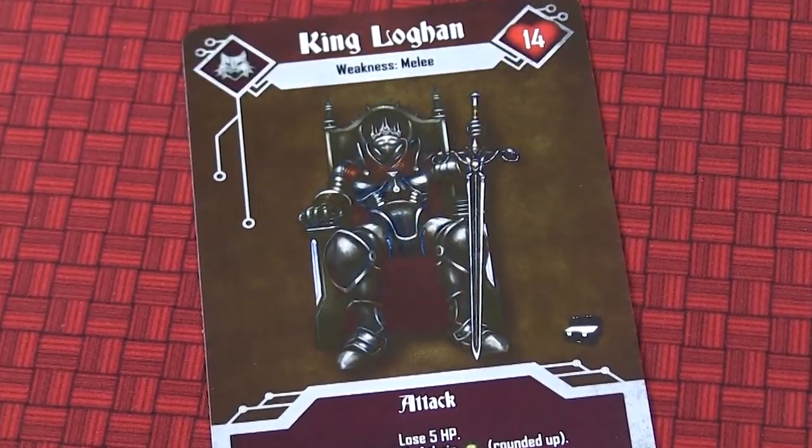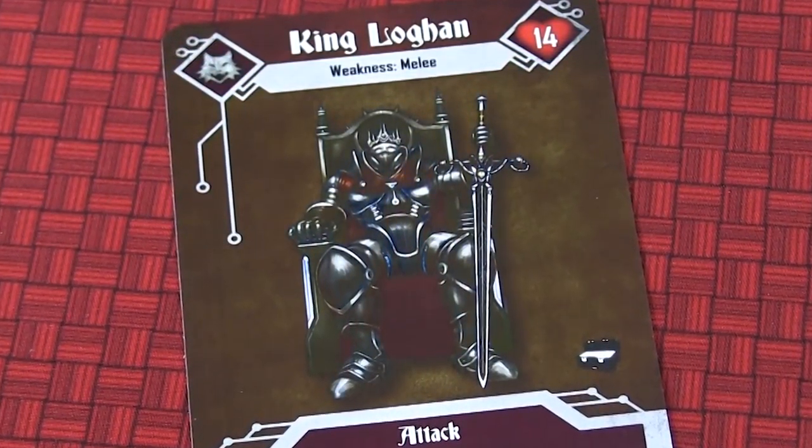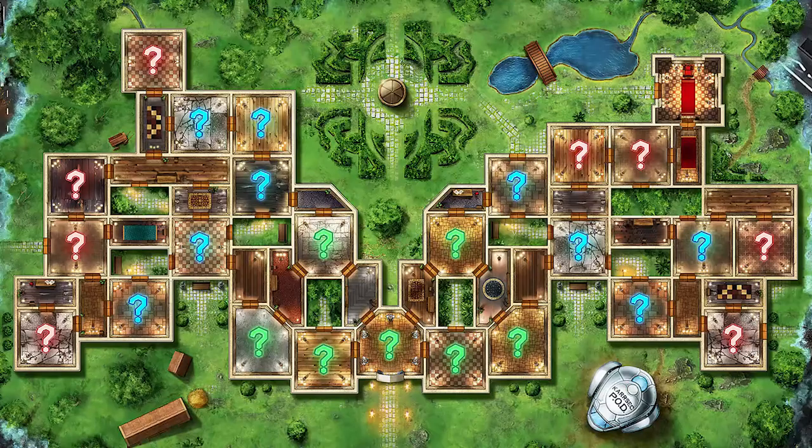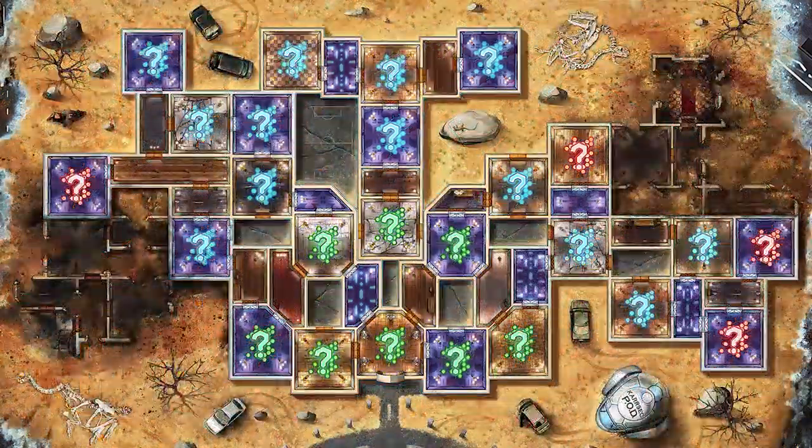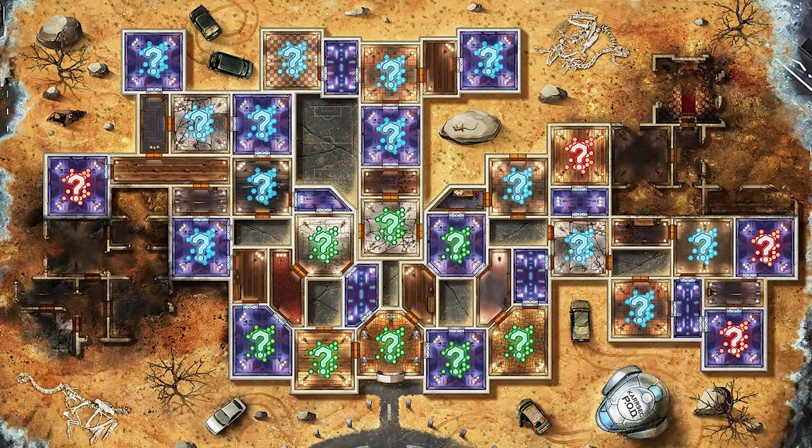Castle Von Logan is a story-driven game with card-based combat. You can play cooperatively in story mode or semi-cooperatively in exploration mode. Although you travel as a group through the castle and its various timelines, each of you individually get to decide how you respond to the events you encounter. This is a big sprawling game, and we're going to give you just an overview of how it works.